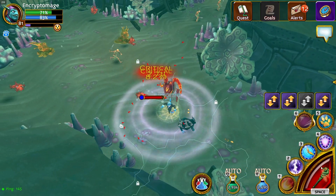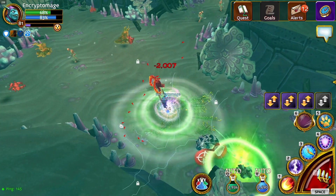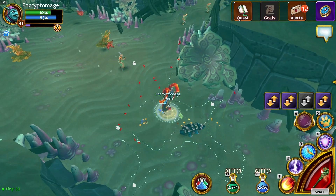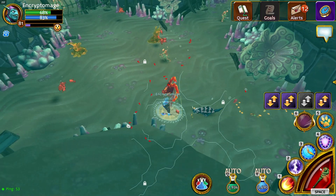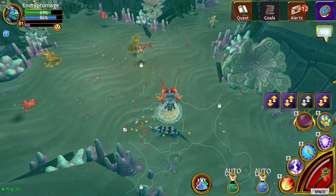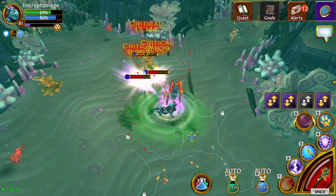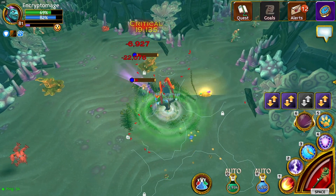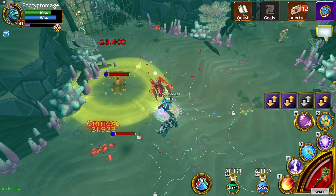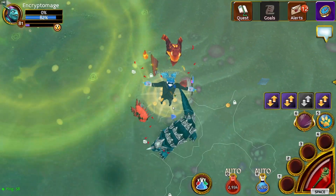So if I proc the staff on a mob — the bond vest always procs when you don't want it to, but that's the only annoying thing. When you want it to proc it never does. Proccing the staff gives me 22,000 to 31,000 damage range with basic attacks.